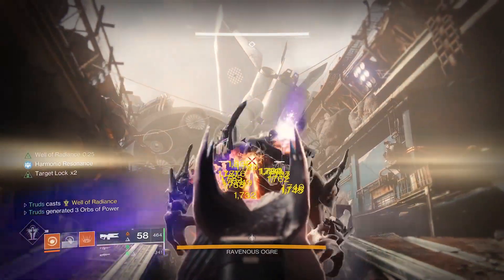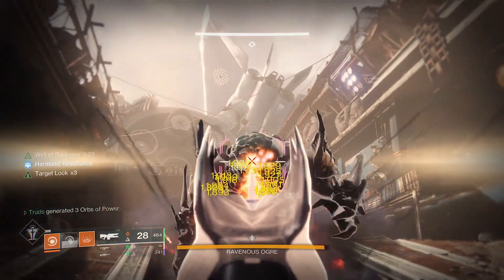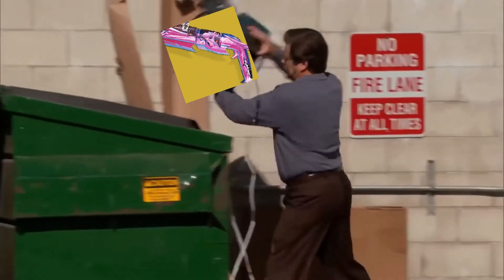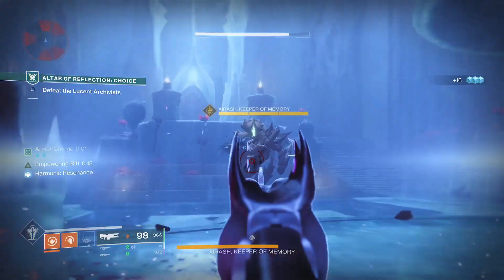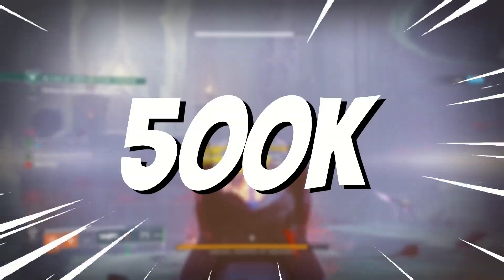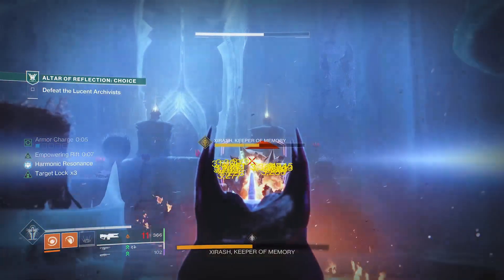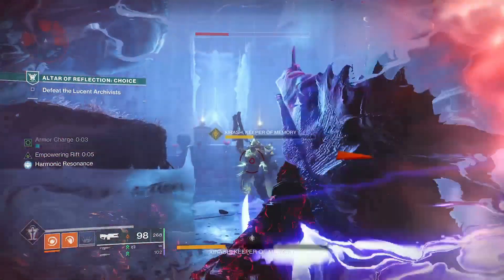It's time to go Root of Nightmares, and whilst you're at it make sure you farm for this nightmarish god roll, which is going to make you act up. Screw the raid exotic because this one might as well be exotic itself, clocking in at over half a million damage — it's the first ever to come with a boss-melting perk combo, perfect for those DPS checks.